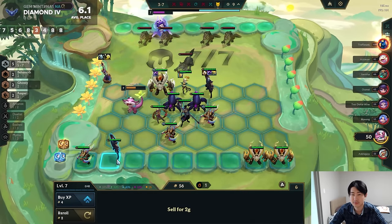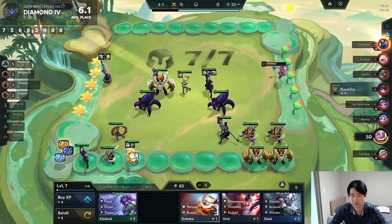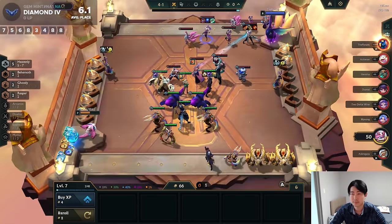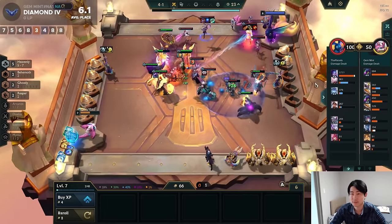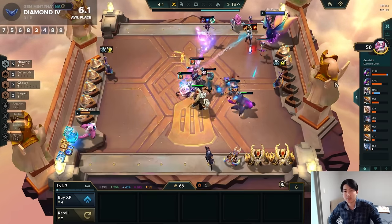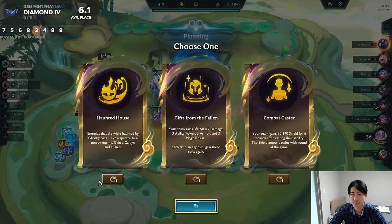Let's complete more items. The Z-Rots are getting bigger — they also get bigger every round, remember that. Now we're at 2,100 HP Void Spawns. So we'll go straight to level 8 and roll down, because we want Wukong as well, and Rakan. We want Wukong, Rakan, maybe Hui, and Morgana. Haunted House.